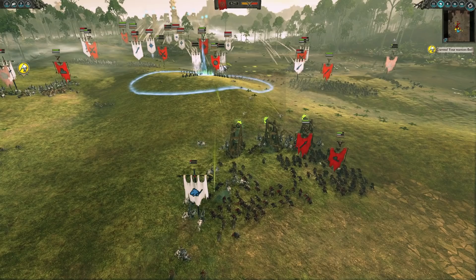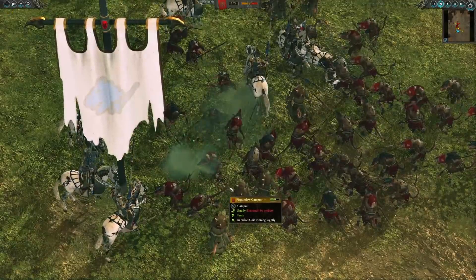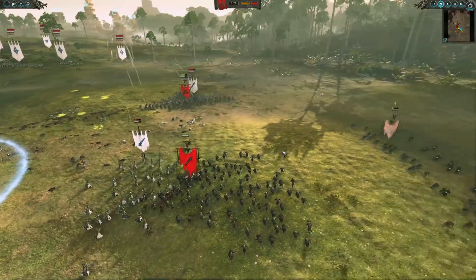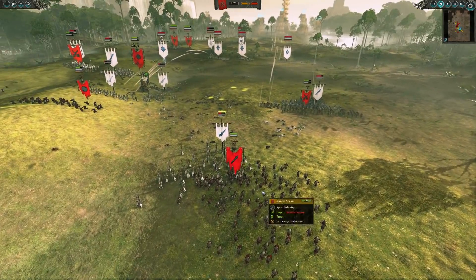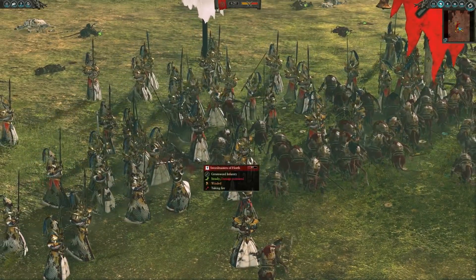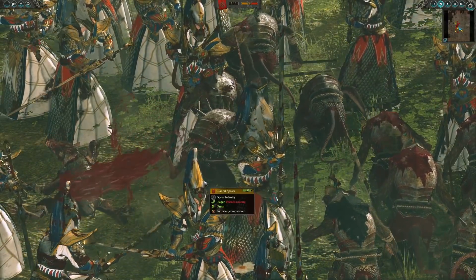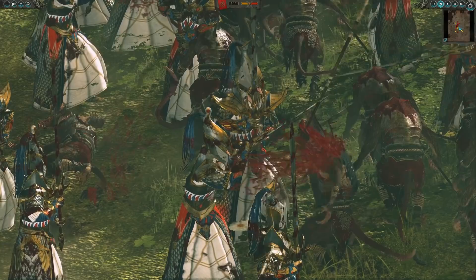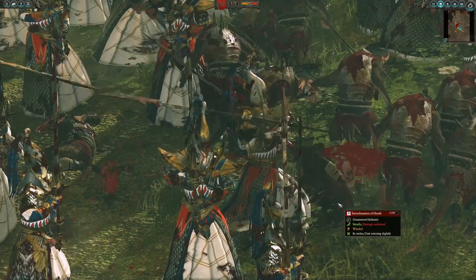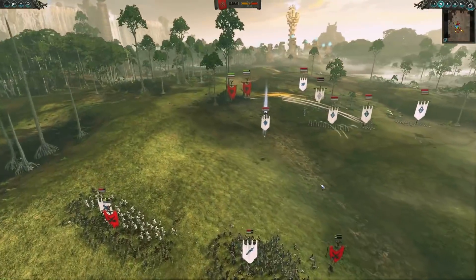Slowing this down a bit — disengaging from that previous unit of Poison Wind Globadiers and moving into the Plague Claw Catapults. With those Skaven Spears, they are going to be able to support them pretty quickly. Those Swordmasters that broke through the Plague Monks line are going to be meeting up with these Clan Rat Spears as well. I'm loving the Swordmaster models — look at how shiny that is. There's gore everywhere; this was actually recorded before the Blood for the Blood God patch came out, so it's cool to see that it's been added in retrospect.